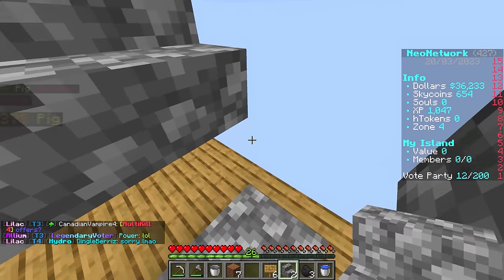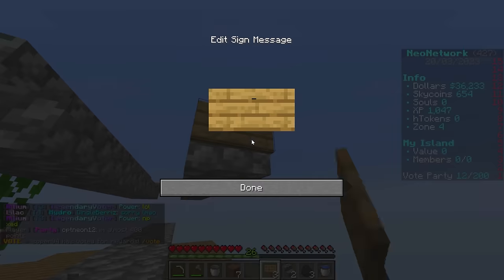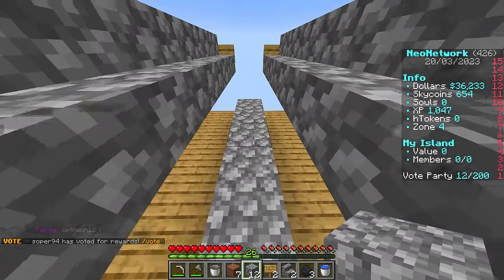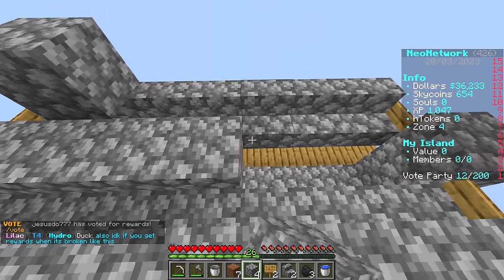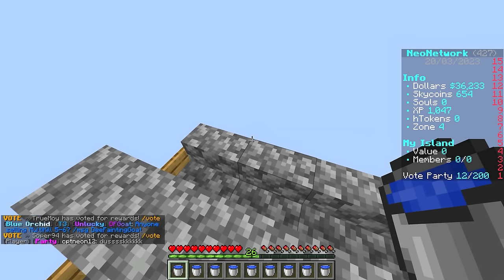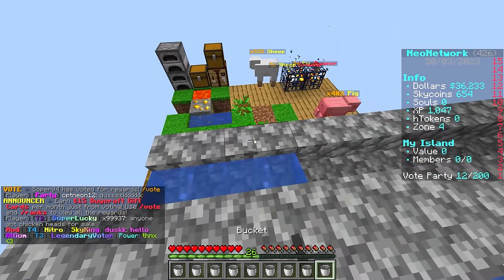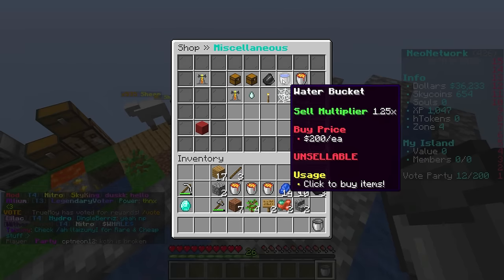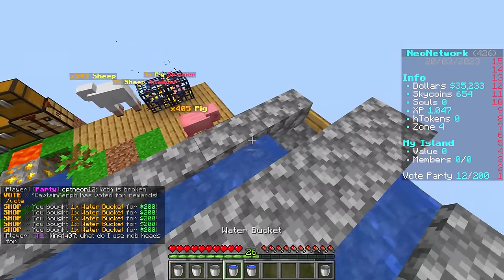The traditional cobble gen works fine, but this one is so much better. Put the signs on the end, take your last remaining cobblestone, build up like that, do the same on the other side, and fill in the space in the middle. Super easy. Now with all your water buckets go ahead and fill all of them in. We still have 36,000 dollars so I'll buy more water buckets from the shop - just click on the brewing stand and buy a couple more.